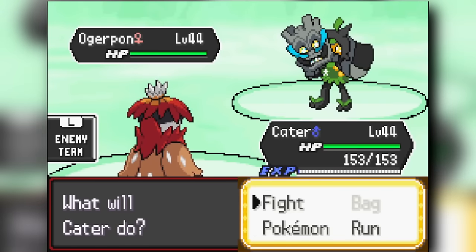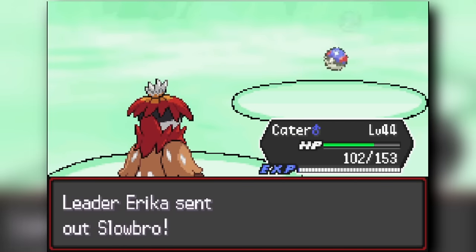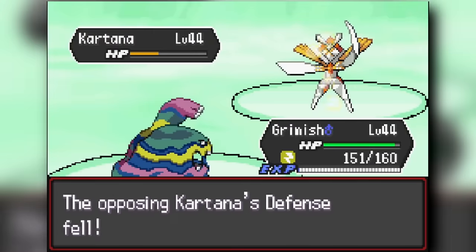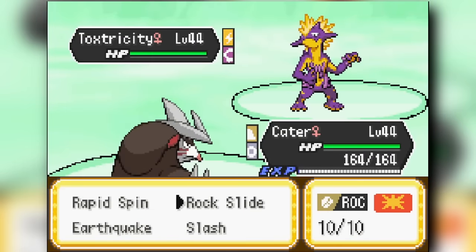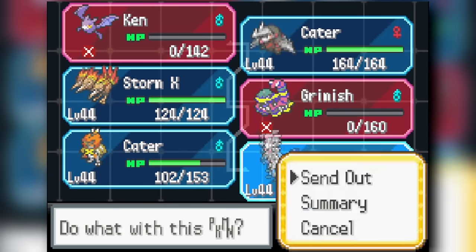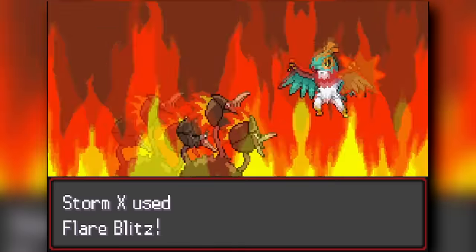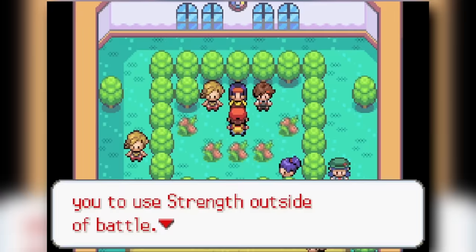We face off against Erika. Decidueye leads with Triple Arrows into Sucker Punch to knock out her Ogrepawn. Slowbro comes out and I try Excadrill, which doesn't work out well, so I switch to Alolan Muk to chip it. Then Kartana comes out and eventually knocks out Muk, but Crobat outspeeds it surprisingly and knocks it out in two shots. Her Toxicroak comes out and I go back to Excadrill, blocking the Electric move and one-shotting it. I sack Crobat to the Mega Sceptile, then send in Sealeo, which takes a Dragon Breath and knocks it out with Ice Fang. Her Hawlucha knocks out Sealeo, but it goes for Swords Dance — I use Flare Blitz, burn it, and it sets up again before I knock it out along with Slowbro. We beat Erika and get the Fortune Badge.